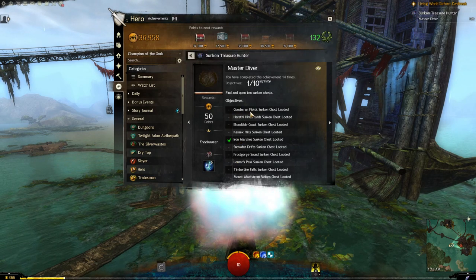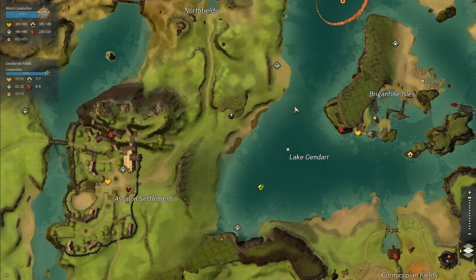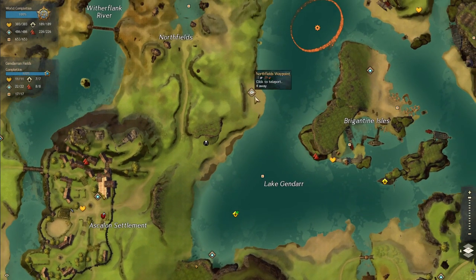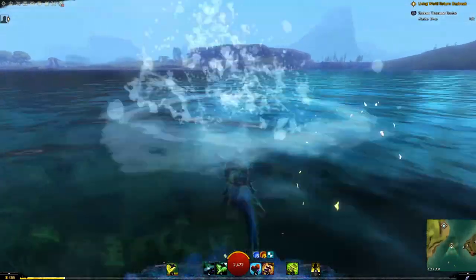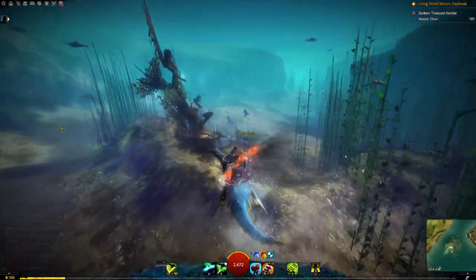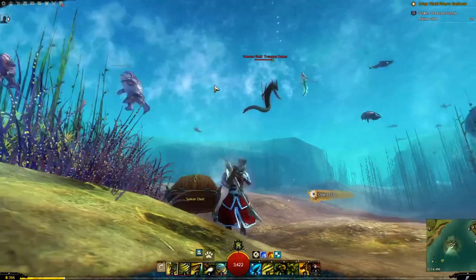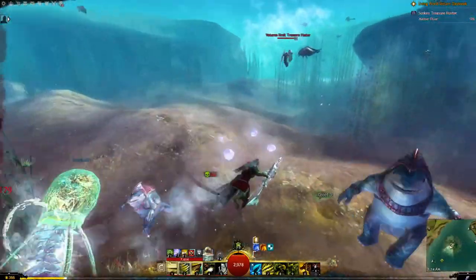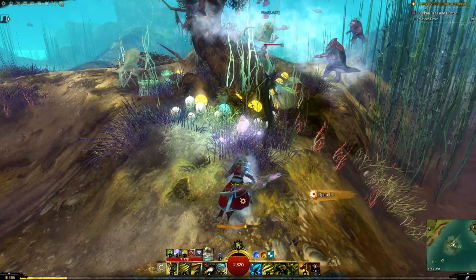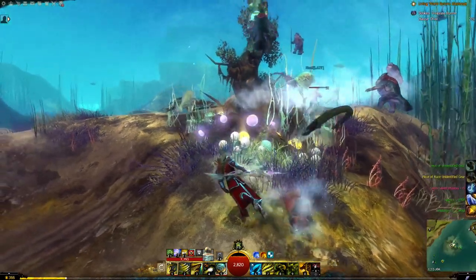The first chest is in Gendarran Fields. Go to the North Fields waypoint and the chest is over here at the shrine — there it is, a sunken chest. If you have the key you can go up here. There are usually at least three veteran crabs guarding every chest, so keep that in mind. Hit it and you get some rare gear, some pieces, your speed infusions, and some other stuff. That's the first one.